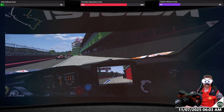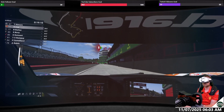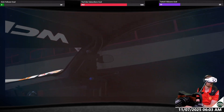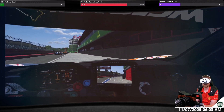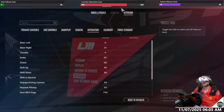Hello and welcome everyone. This is VR in LMU, and the mirrors when you start are woeful, to say the least. Look at the left mirror and the right mirror — they do not help whatsoever, and we don't want to be using the virtual mirror. So how do we change it?